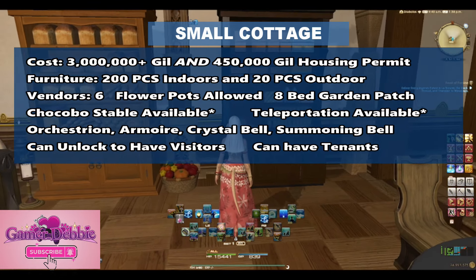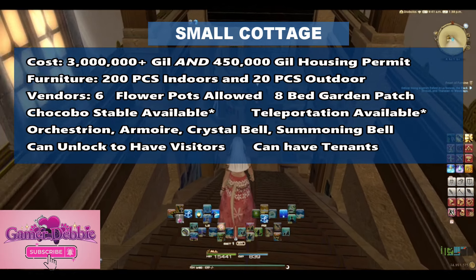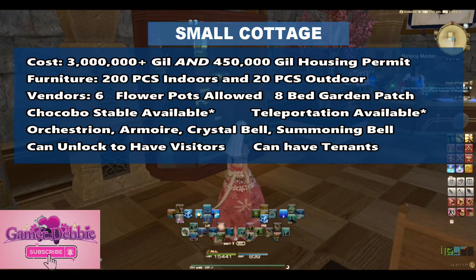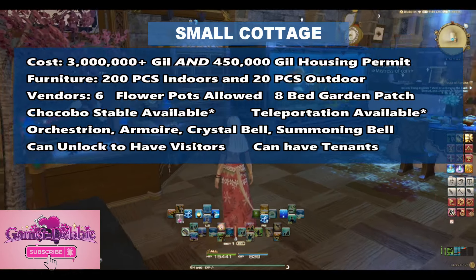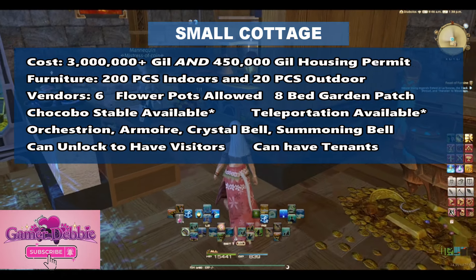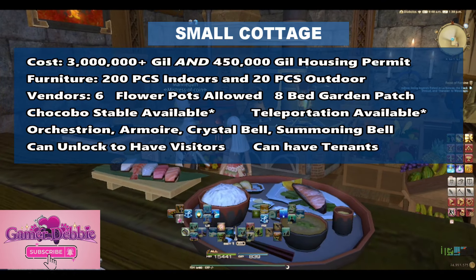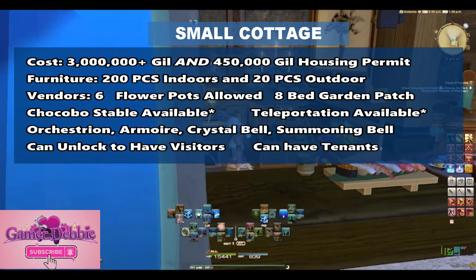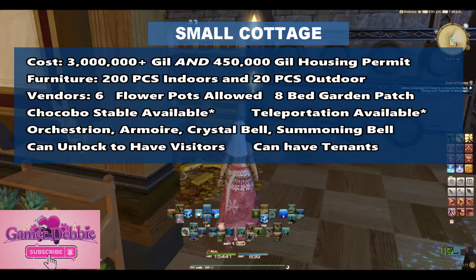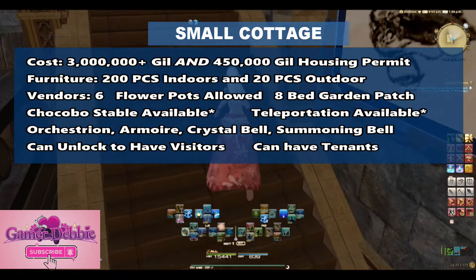And so here's how a house stacks up. The cost is going to be 3 million gil plus — generally between 3 million and 3.8 million for the plot — plus an additional 450,000 gil for a housing permit. The furniture you can place is 200 pieces indoors, double what a private chamber or apartment would be, and 20 pieces outdoors. It allows up to six NPC vendors. You can have a garden patch outside with up to eight beds. Flower pots are allowed. Chocobo stable is available if you place it. Teleport is available if an aetherite is placed. It has the orchestrion, armoire, crystal bell, and summoning bell. You can unlock it to have visitors. And you can have up to three friends as tenants with the estate sharing program.